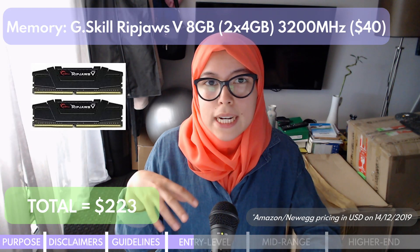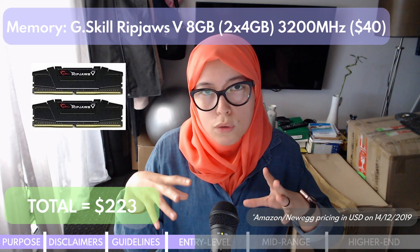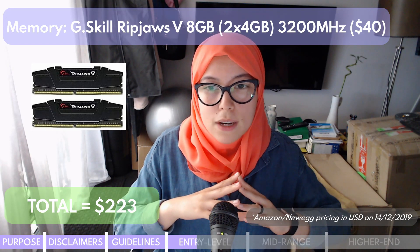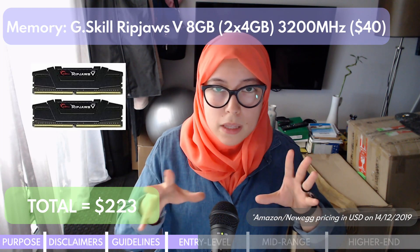Next, looking at RAM. RAM is really nice because you don't need to buy the absolute most at the very beginning — you can start off with the base level of eight gigabytes. The RAM here is optimized for that CPU, so it's not just the cheapest RAM I could find; it's highly reputable G-Skill RAM that I use myself, and it's compatible with the motherboard.